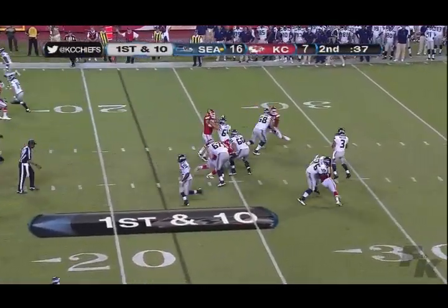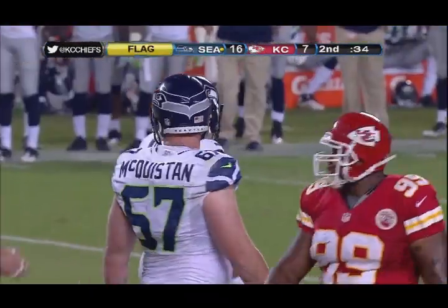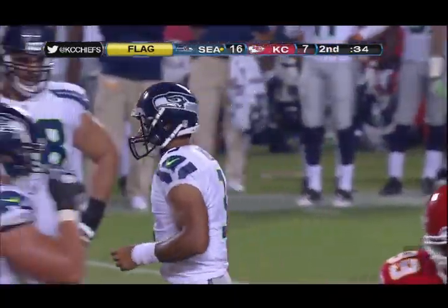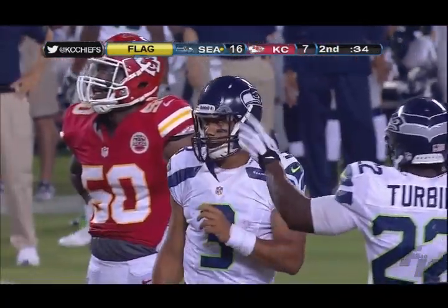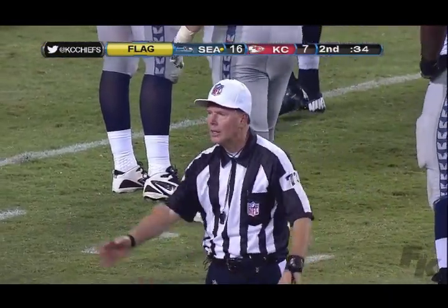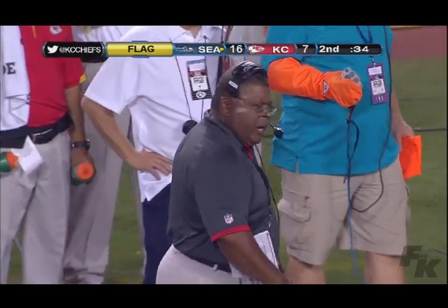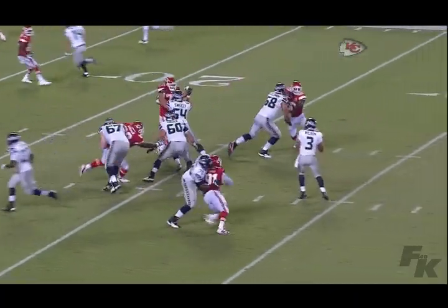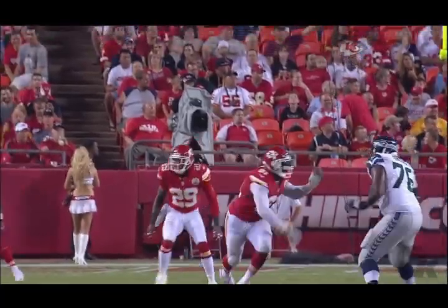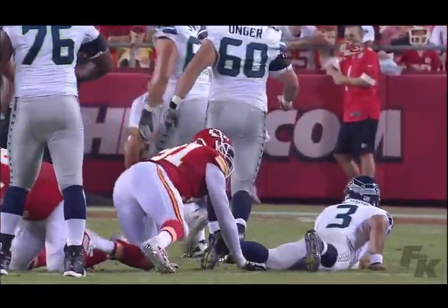Wilson back to the line of scrimmage, takes the snap, looks downfield, fires a dart — incomplete, intended in the middle of the field for Kellen Winslow Jr. That one's incomplete, stops the clock with 34 seconds. Second and ten — now a flag on the defense, number 91, Tamba Ali — another roughing the passer call. The Seahawks will take that all day. Ali gets pushed and is a little late getting to the quarterback. Romeo Crennel on the sidelines is just livid. You can't stop midair — this isn't the Matrix.